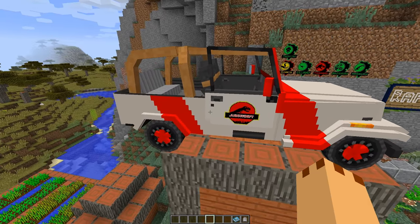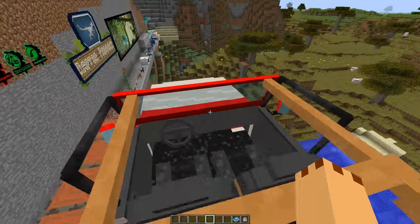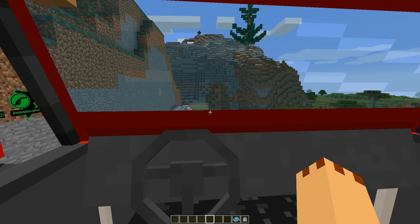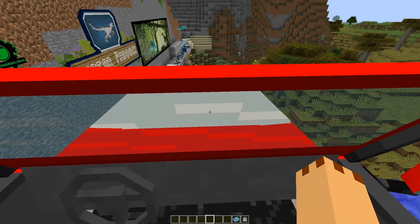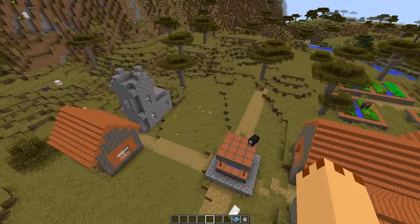Starting with this, because I've been seeing it in production for a while — it is so cool, the old Jeep. I don't know if you can actually get in it at the moment... oh, we can get in it! Oh no — you can drive it! Let's go and spawn one over here in the village.